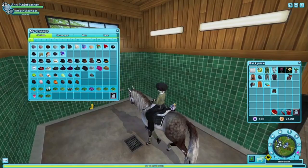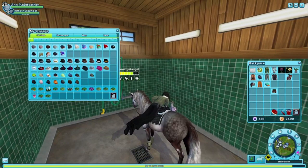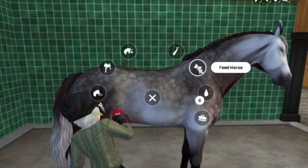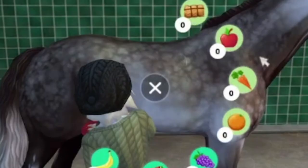Go to the wash area and dismount, then exit the storage and click one, two, all three, and then four. Finally, click on your horse so the menu comes up, then go to feed it but instead exit and mount your horse.